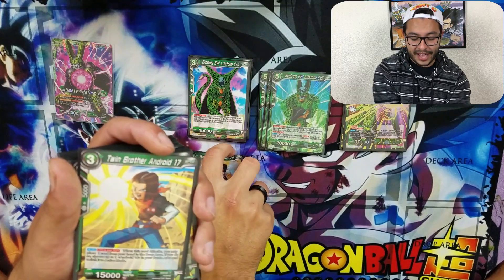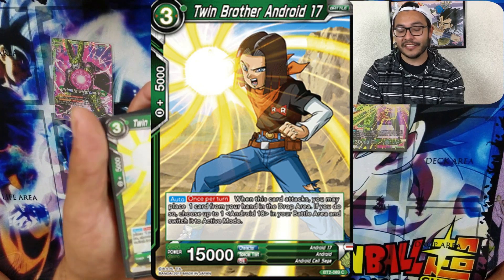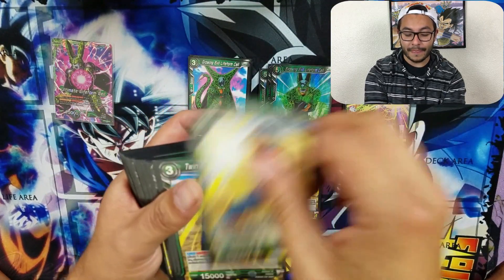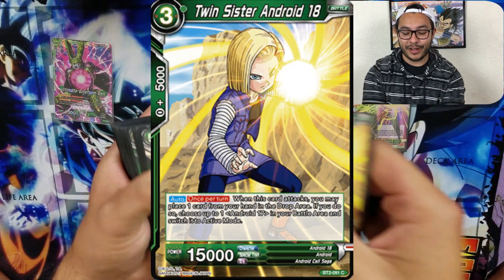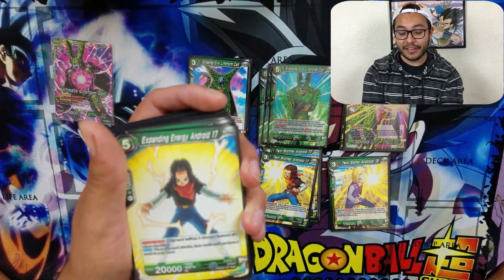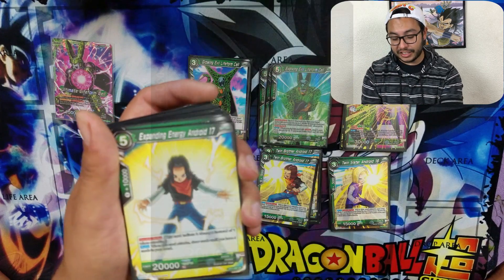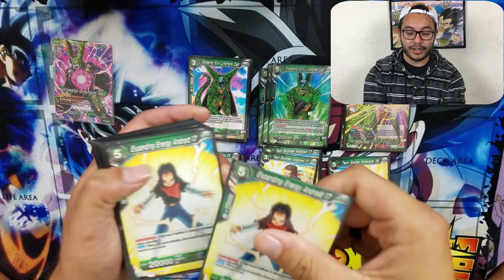Let's not forget the androids themselves. Angry Noob's favorite — the most OP character he loves to use in any of his games — Brother Android 17. We run three of them. We also have Android 18 right here, three of them. And the card that will pretty much save your hand from diminishing: when he attacks a leader, you draw up to four cards, keeping your hand at four. So if you continue to use the effect, use him to bring those cards back to your hand. We run two of them.